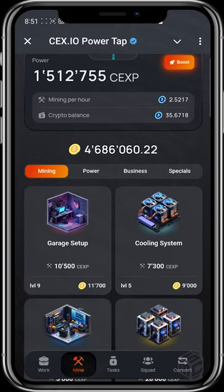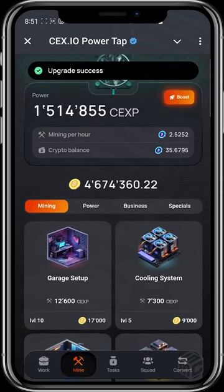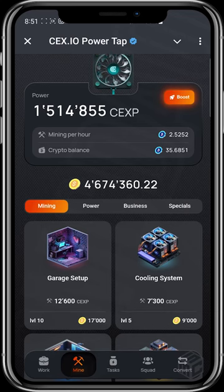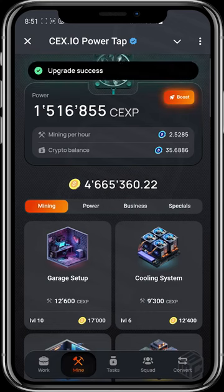What you need to do here is keep buying and upgrading cards. For example, this 'Garage Setup' card — I'm already at level 9 and want to get to level 10, which costs about 11,700 coins. I tap upgrade, reach level 10, and my SEC P increases. Let's watch the figures hit 1,514,855 SEC P. Now tapping on 'Cooling System' to upgrade costs 6,900 coins, and you can see the power has increased again. You need to keep increasing your power.